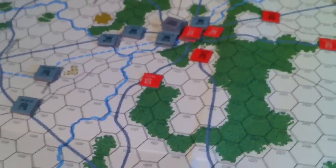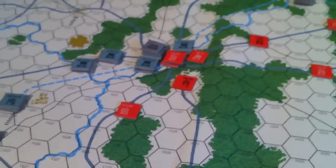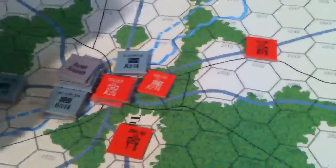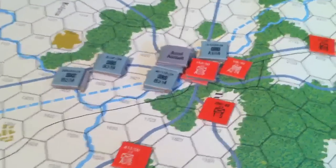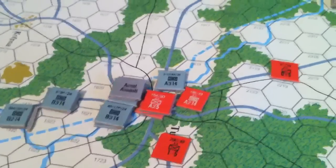Hey there everyone, we're playing our second turn now of Operation Typhoon from SPI. You can see the 24th, the 2nd Panzer Army, and the 24th Corps there is going at it hard at Tula, which is a hedgehogged or entrenched location.